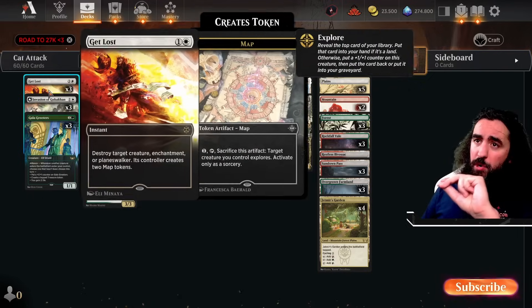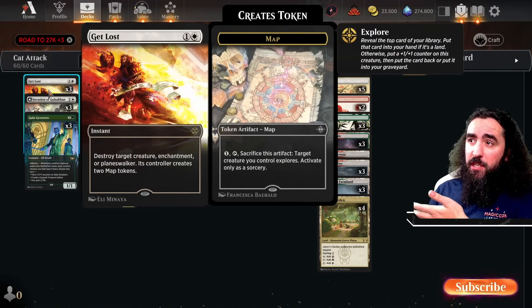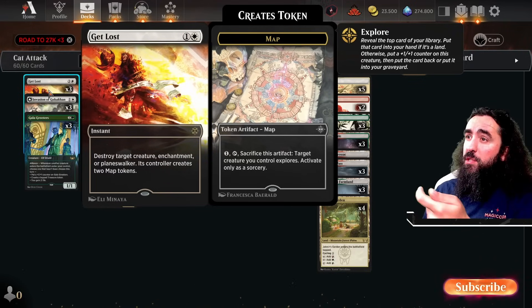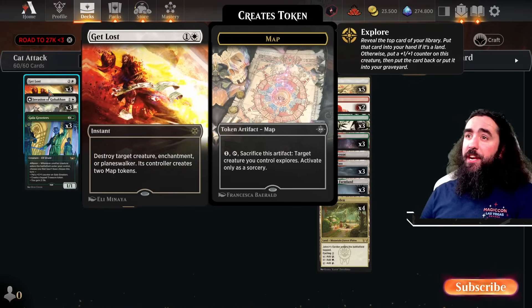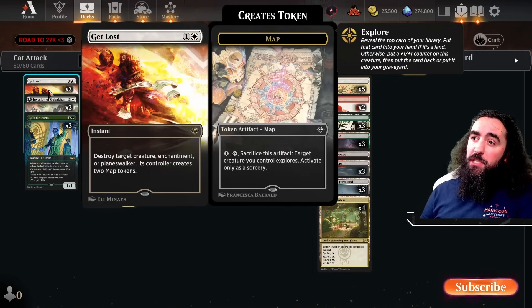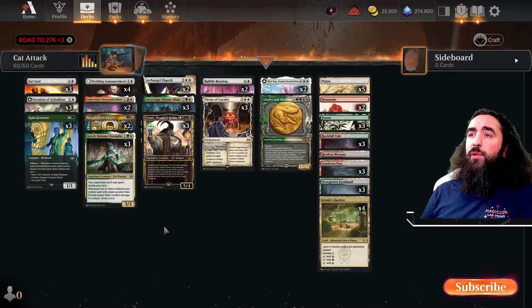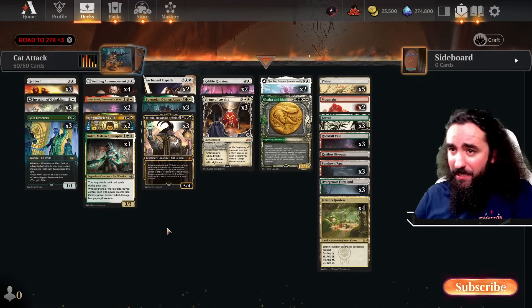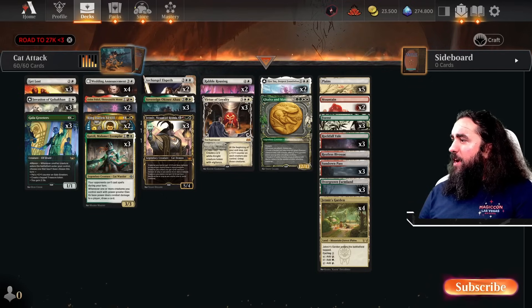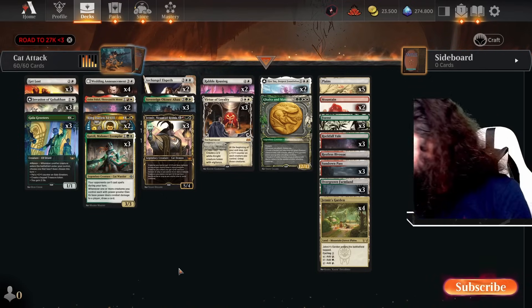We do have the new card Get Lost. I think it is pretty darn good. Giving someone two map tokens can be good for them if they're like a sacrifice deck, but still it's a new card and I want to play it — it has a cool name. These map tokens, are they better than drawing a card? I don't know. We have to find out during the new meta. And yeah, that is the deck. It is absolutely insane.